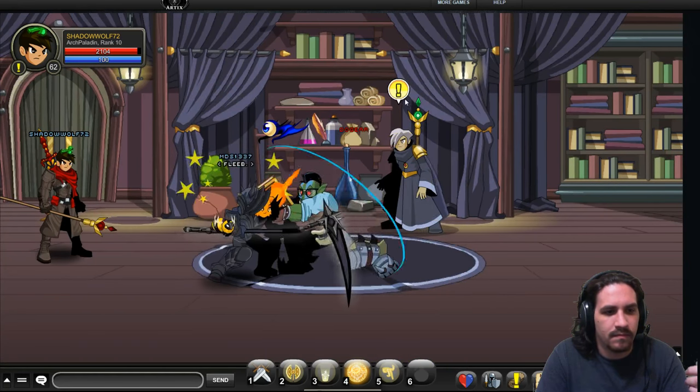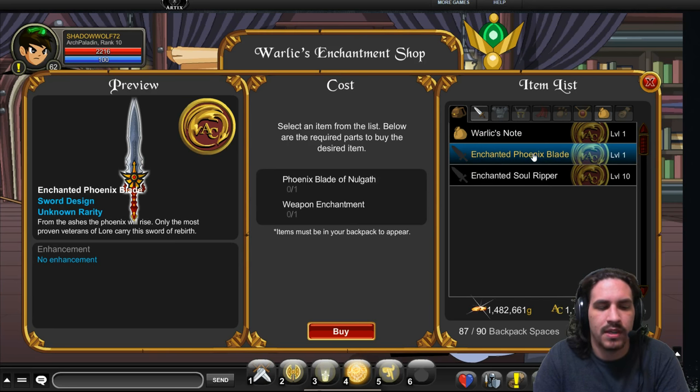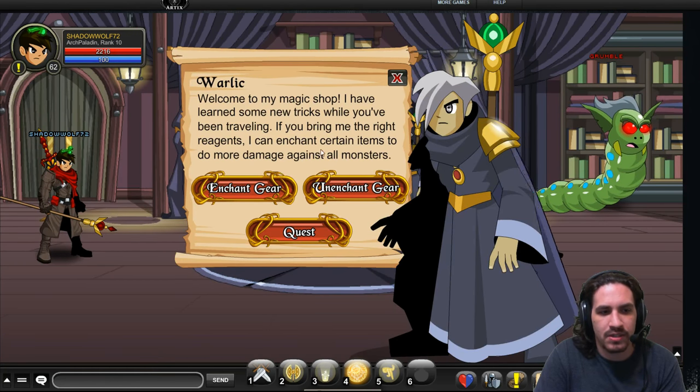We're going to go on to the magic shop — this is the Warlock Shop, where you get Enchanted Gear and the Enchanted Gear quest to get the crafting reagent. There's not a lot right now, and the shop even notes that they haven't completed the items and will be adding new items next week. Enchanted items are simply items with a stat damage boost on them. We don't know what the percentage is yet, but it does state that an enchantment is a damage boost against all monsters.